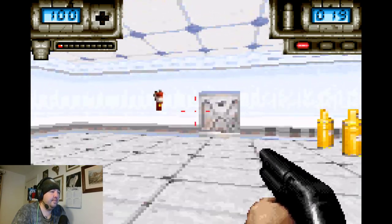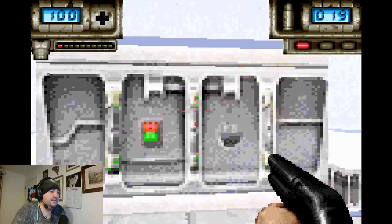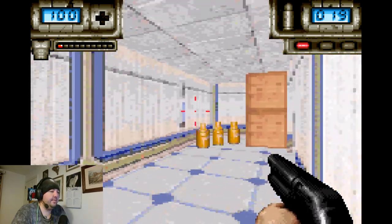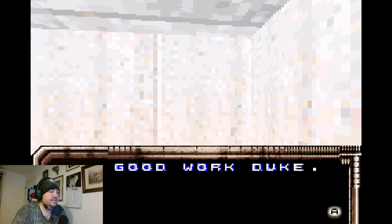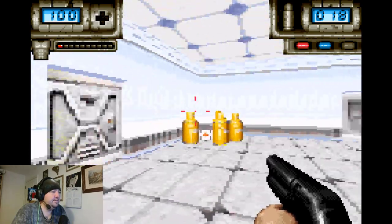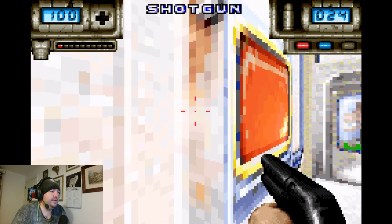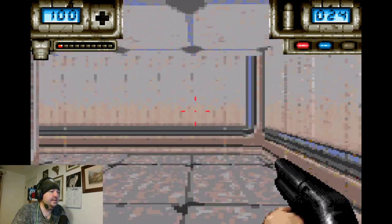Set off another alarm. Find the switch - okay, that's the switch. Could it be behind here? It's a secret at least. I've got a disc about the aliens, good. The mission - no, that's not the mission. We can go through there now. That's the switch and we are out of there.